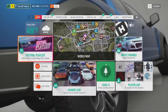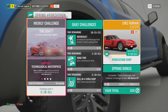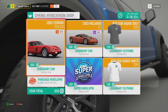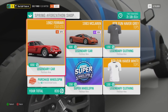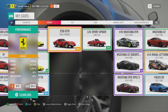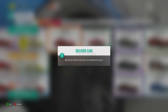Back in Forza Horizon 4 - I did see the Forzathon shop has the 1962 Ferrari 250 GTO available for 650 Forzathon points. I always cannot find it; I've been playing the game for like a year and a half. This car is worth 10 million dollars, and I don't even have 10 million right now, so this is perfect. Legendary vehicle.